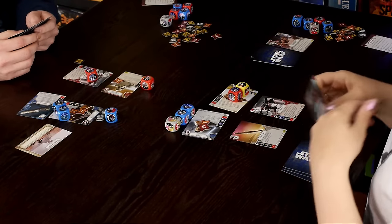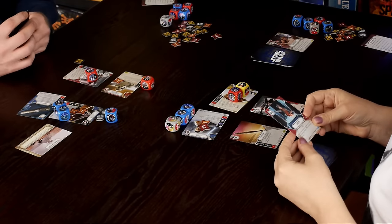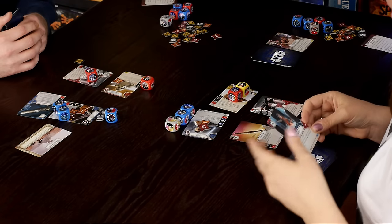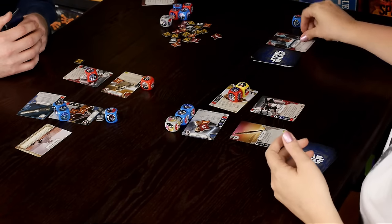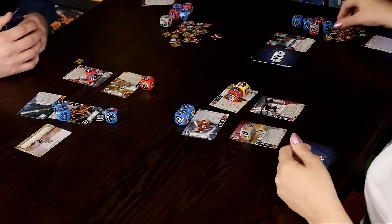We note that the pictures on the dice match the cards — important so you use the right die. I play a zero-action card called Logistics and resolve a resource die. John takes a resource as well, then we discuss claiming the battlefield.